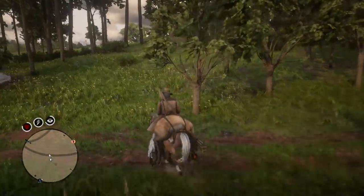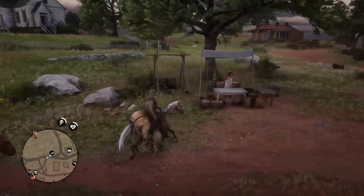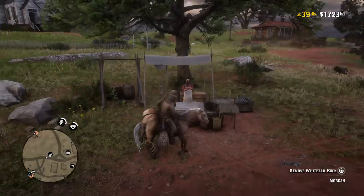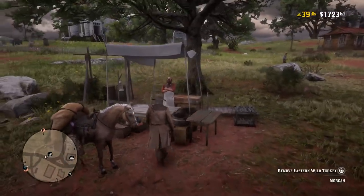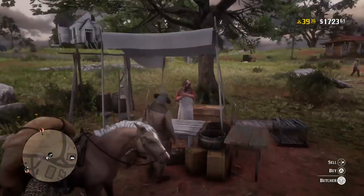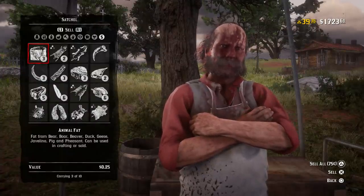So when you're done hunting and maximized the killings you have stowed on both horses, it's time to head over to the butcher to claim your rewards. I would recommend selling the killings from the stolen horse first, because once again you don't want the stolen horse running away with your earnings still on it. So get those items sold to the butcher first, then offload from your own horse after.